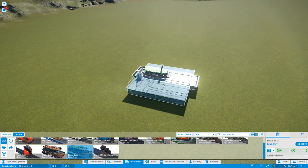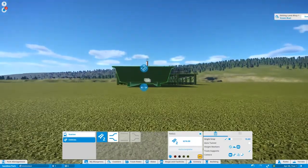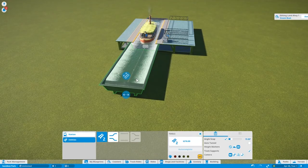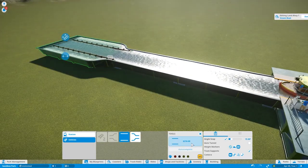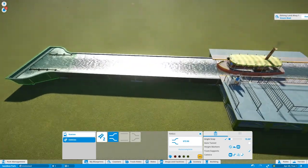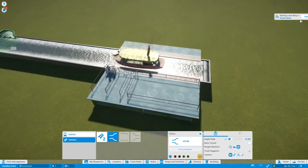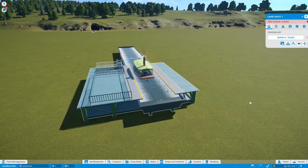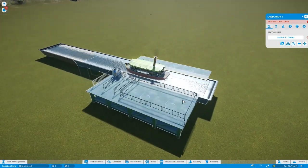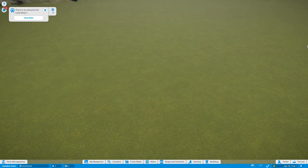Then we've got the steamboat ride, which is basically the same but instead of the monorail track they've put the track from the rubber ring ride on it. You can make it wider, which is a bit weird. You could probably sink this one into your water features and have it wandering around the park. This one is also a transport ride - I thought it would actually be a ride ride, so I'm a little bit disappointed.